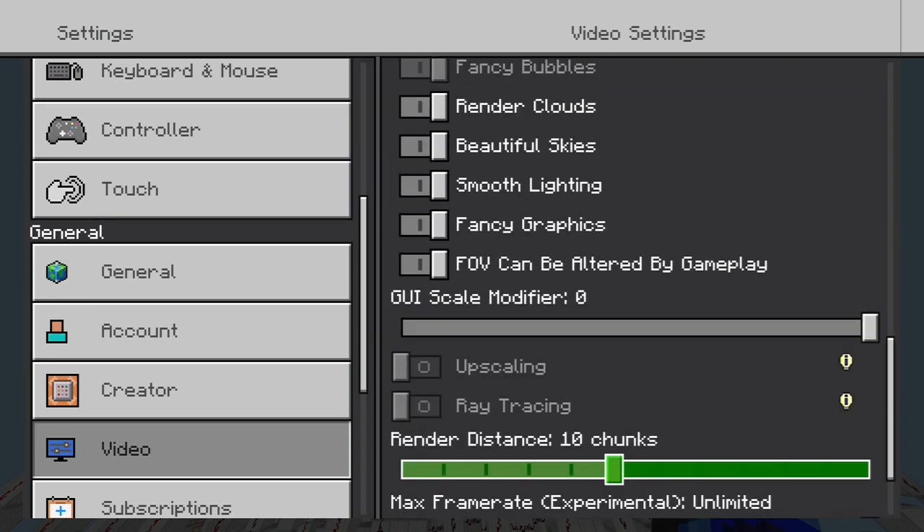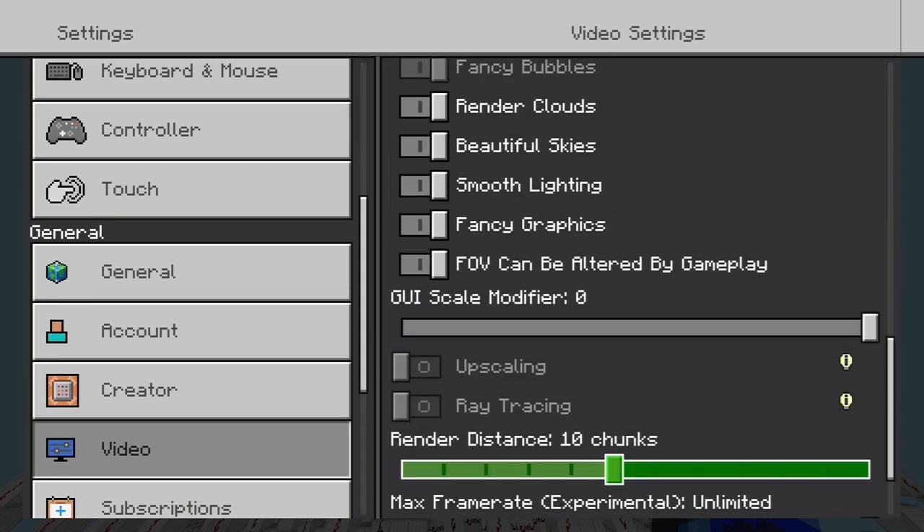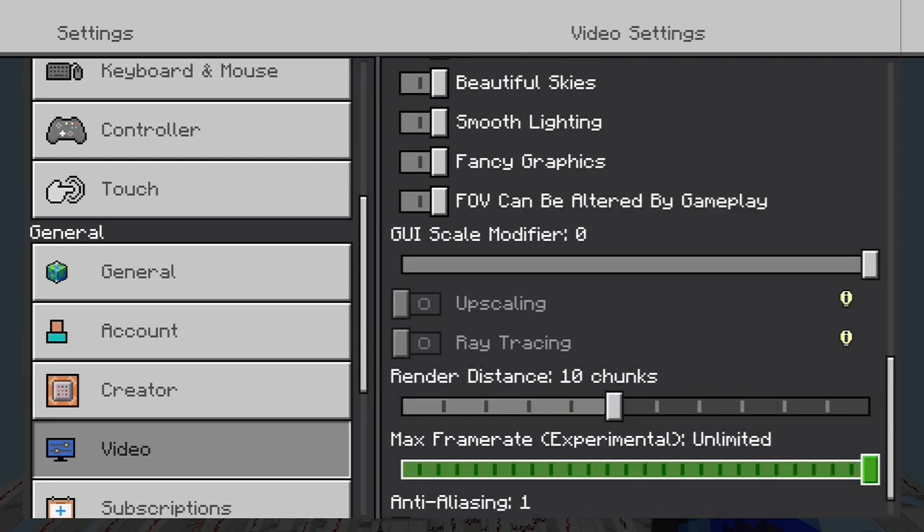There's things like render distance that can affect it, obviously if your Xbox cannot handle rendering that distance. And then max frame rate — that's the frames that it's running at. That could also be the reason. I would recommend lowering these settings and see if that actually fixes your frame rate.